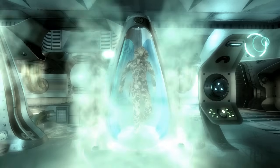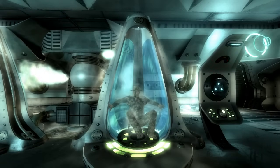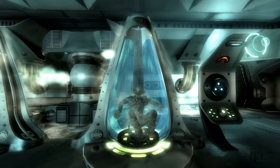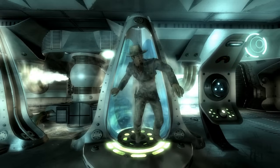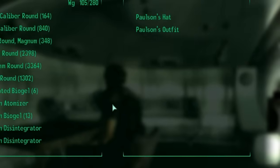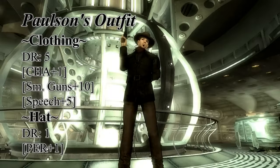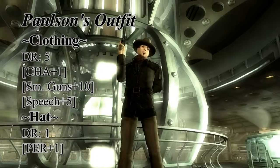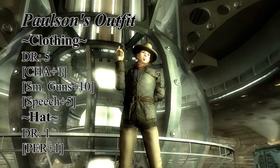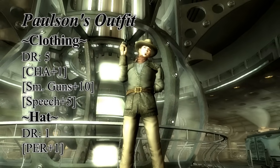The fourth person you find in the cryotubes goes by the name of Paulson. This Wild West gunslinger is equipped with both a unique set of apparel and a unique weapon. To get Paulson's outfit you can kill him for it, which is an obvious choice, or pickpocket him and put some combat armor in his inventory. Go to a different section of the ship for a little bit and then come back for his outfit. Paulson's outfit doesn't offer the best protection against damage, but it will give you a sizable small guns bonus, an extra point to charisma, and an extra 5 to your speech skill.